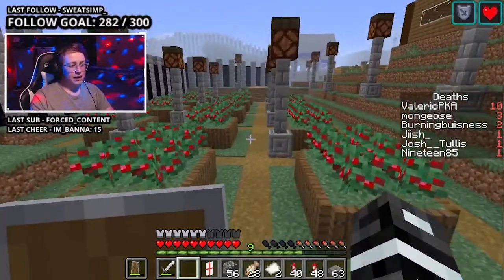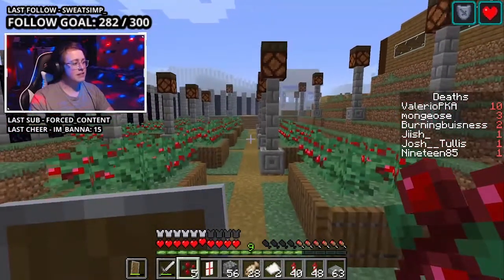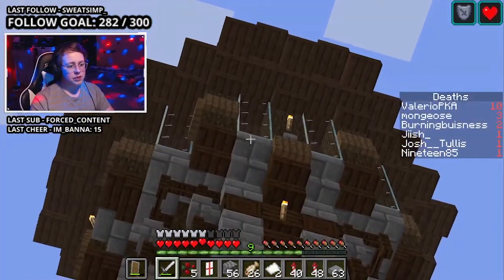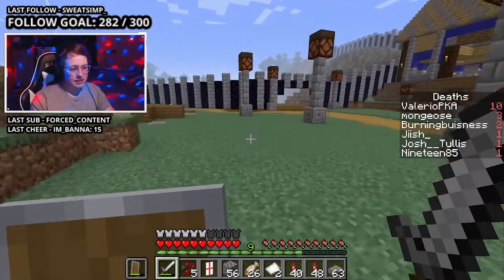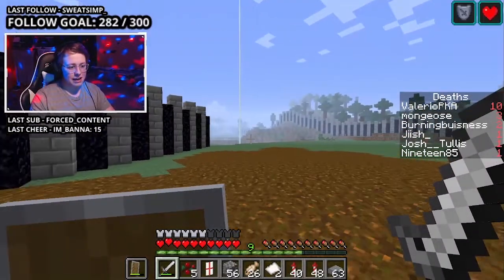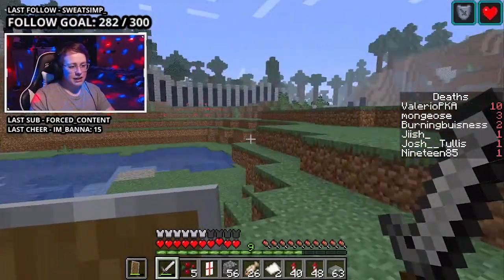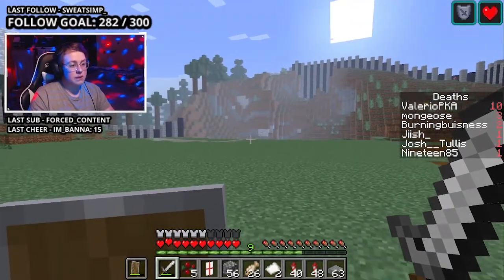Over here, we got a cute little berry farm — this is nothing but aesthetic, it has no point except to look cute, and it does its job. Up there, obviously, we have a tower. We'll come over here and see this giant wall that I built. There was supposed to be a castle in here. I got a fully decked out beacon and put it under this lake, and I just never used this place to build a castle — unfortunately. Should have done it, it would have been dope, but I just never did.